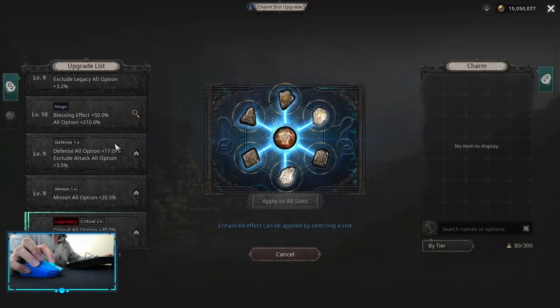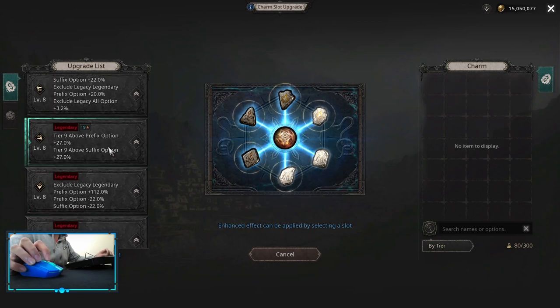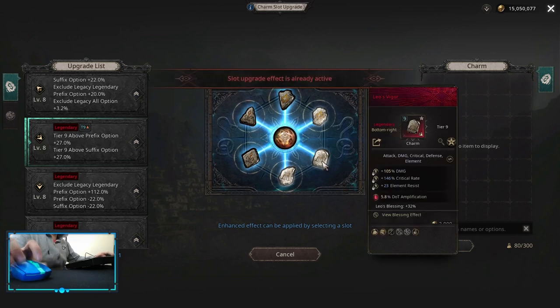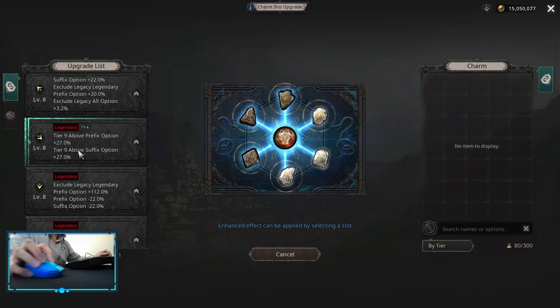For conditional upgrades, for example this one only works on legendary items and only on tier 9 or above prefixes. You can see this on the charm I have equipped — the tier 9 affixes are blue, meaning they are graded, but the tier 8 one is not upgraded. Just keep that in mind.